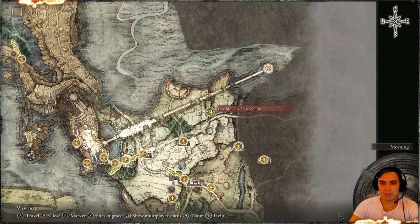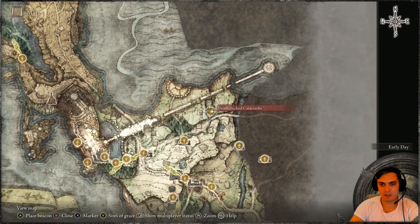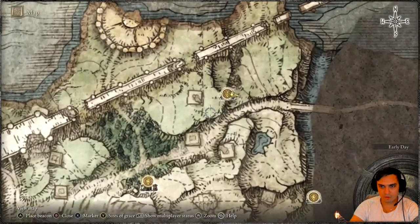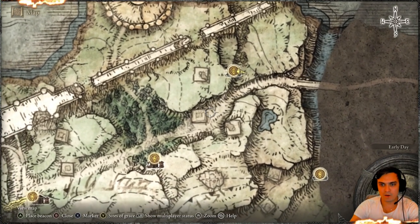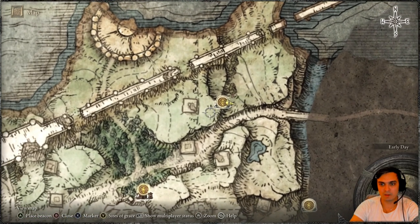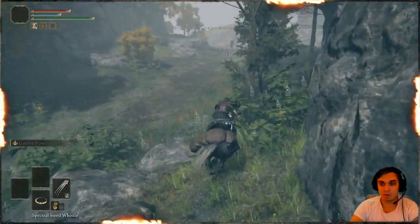The closest grace for me is the Death-Touched Catacombs, and the knight you need to kill in order to get the Ash of War is located right here on this cliffside. What you need to do is run through this way, get up here, come back, and kill him.